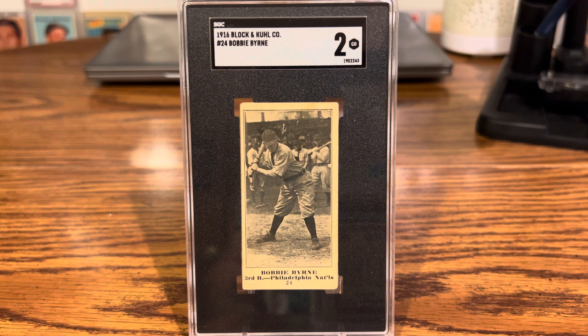This is one of the cards from the Mendel shown set that I've really really wanted and you just never see one. I saw this one in an auction and won it for a really good price — never in my wildest dreams thought I'd ever own one of these. Keep at it and you'll find one. This is a 1916 Block and Kuhl, Bobby Byrne.